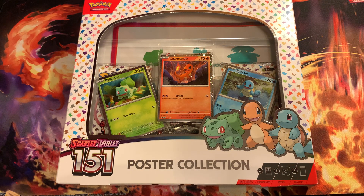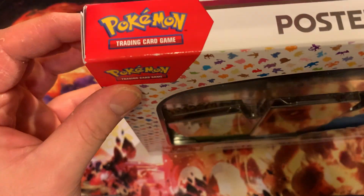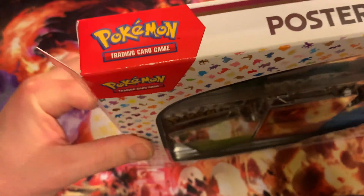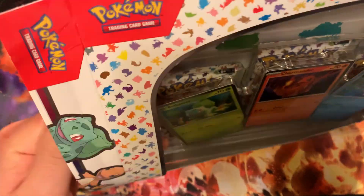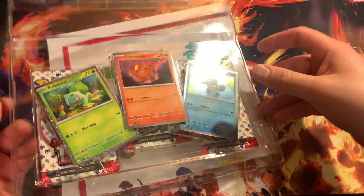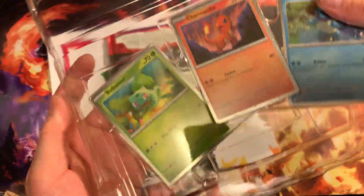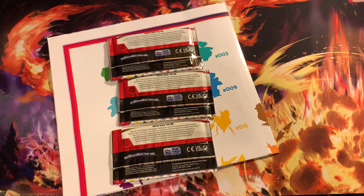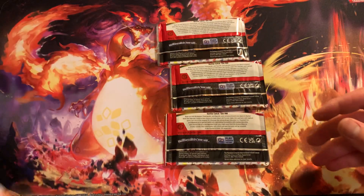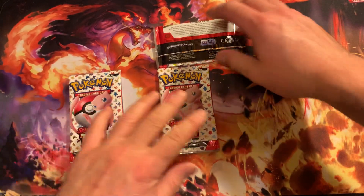What's up everybody, we're back here with another video. Dark Charger here once again. Today we've got this poster collection we're opening up. Let's go ahead and open this one up and see what we can pull today. We've got Squirtle, Bulbasaur, Charmander — put this poster to the side, let's see what we've got.